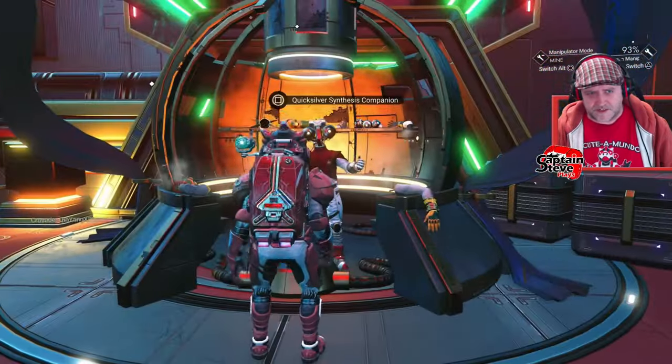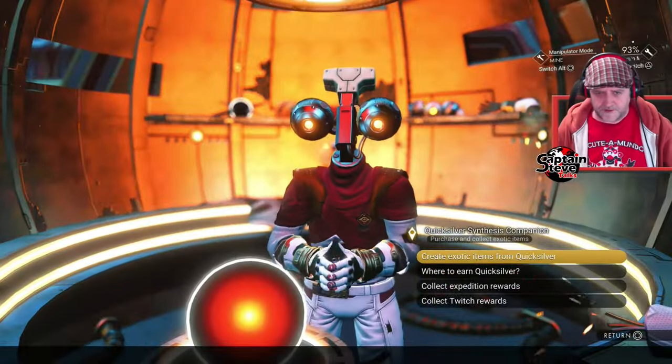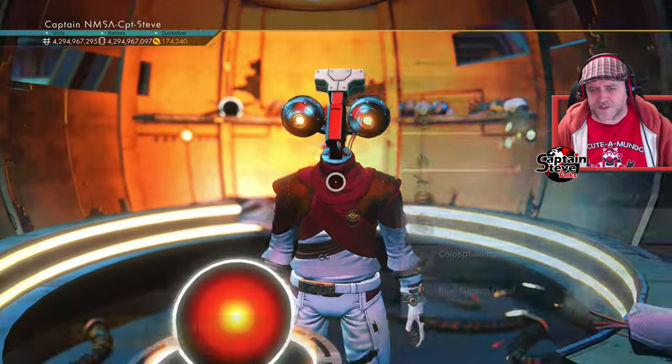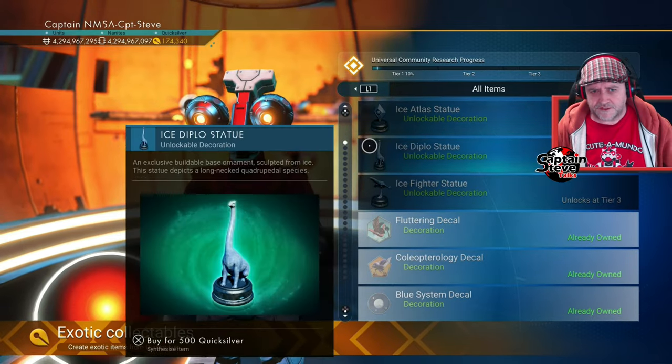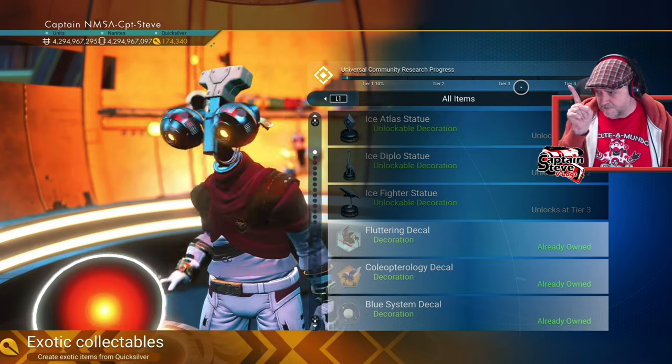Let's head on over and go speak to the good old Quicksilver Synthesis Companion — there's a mouthful, I call him Johnny Five. We go to create Quicksilver items, and we've got — count these — one, two, and three. But we've clearly got four tiers on this bar above my head.